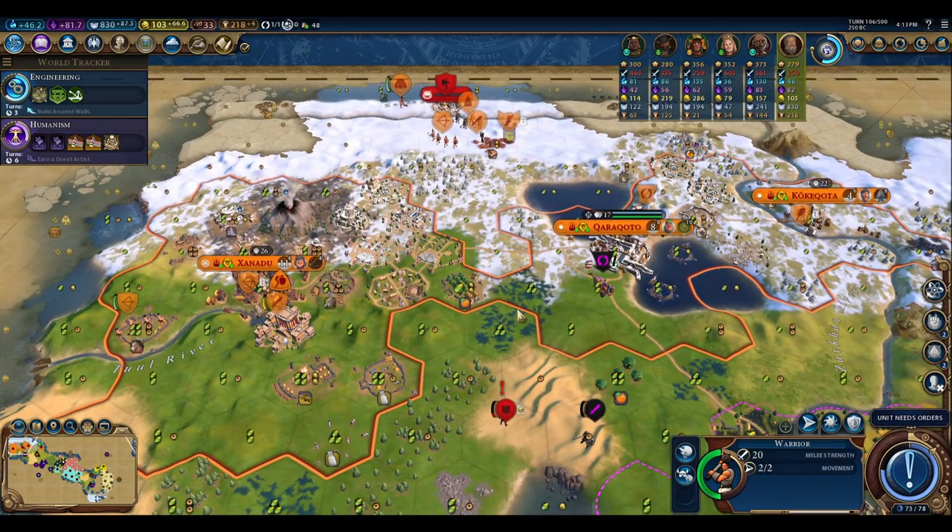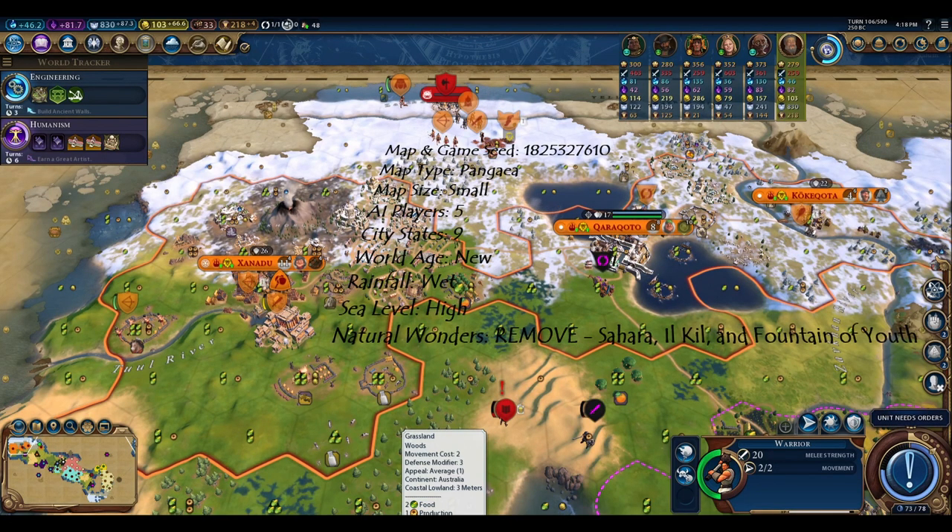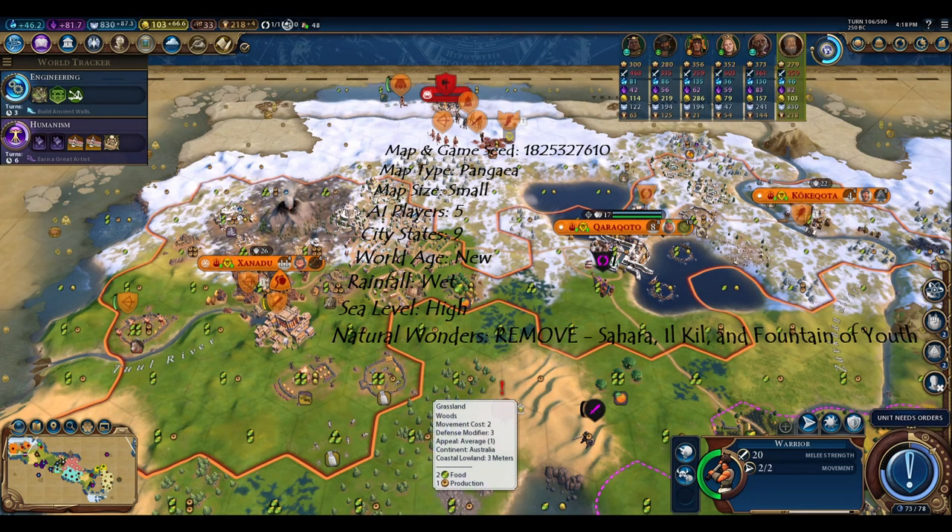I did promise the map seed details, so let's get to those. I was not able to produce the same starting spot with any civilization besides Kublai Khan of Mongolia. If you wanted to capitalize on that particular 25 gold luxury bonus, you'll either have to find another civ that works or you're stuck playing Kublai Khan of Mongolia. Here's the game and map seed — if I don't specify a setting, it's just on standard. The oddity is that on the natural wonders list, in order to get this exact setup, you'll have to remove the Sahara el Beyda, Ik-Kil, and Fountain of Youth. Those just happened to be three I removed when I did this map setup, and if you don't remove those exact ones, you might not get the same resource layout.